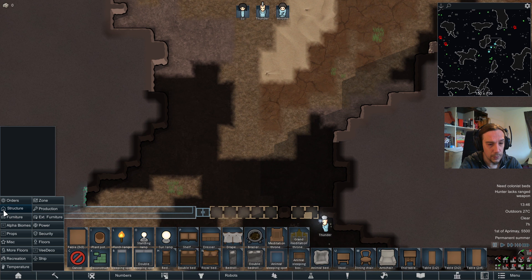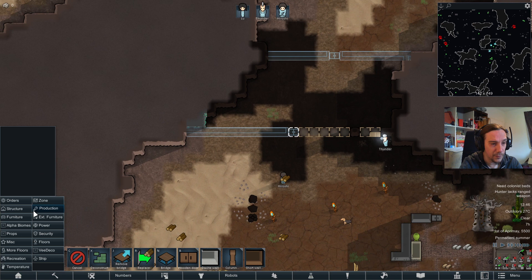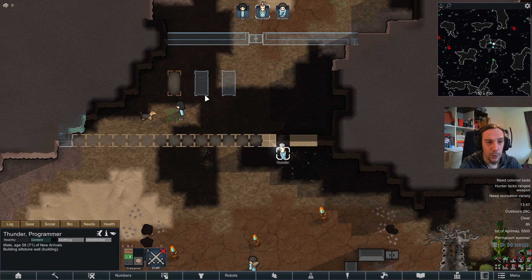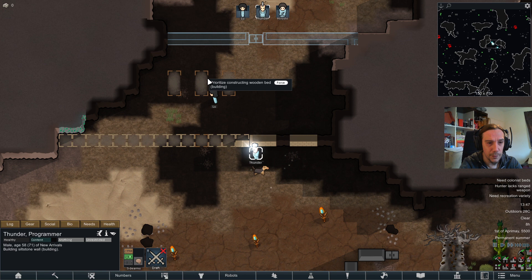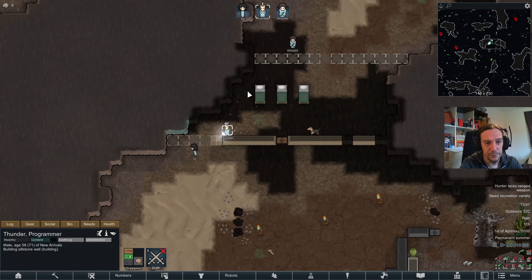I want to make myself a little bit less vulnerable against those predators outside, because I already realized we're having a lot of predators. I couldn't assign Thunder to the wooden beds for a moment there — but there we go. I wanted to set up the beds first, for reasons.